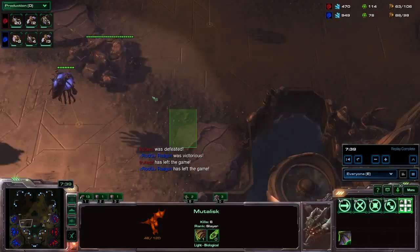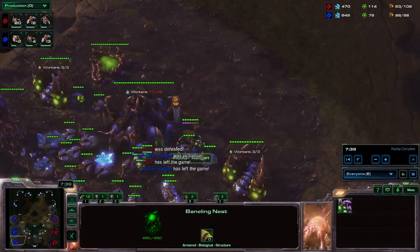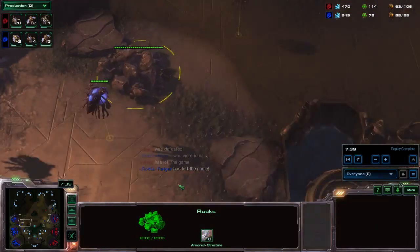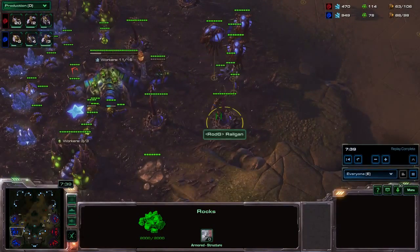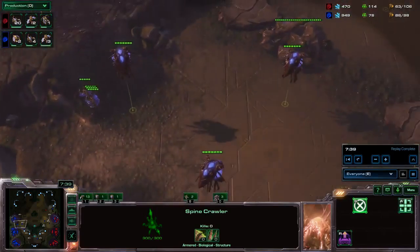So what I was trying to show with this video is that you can go for a super fast Lair, skip the Baneling Nest, destroy the rocks, and still be safe against early game pressure like Ling-Bane or Ling-Roach. Against Ling-Roach you can play the same way — against Ling-Roach-Bane as well — of course with Spinecrawlers, Zerglings, and Banelings.